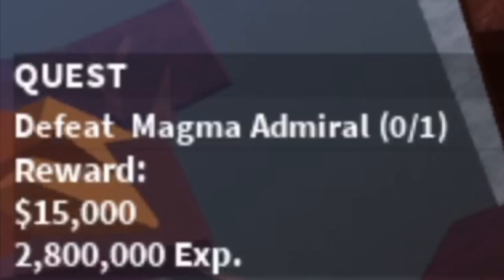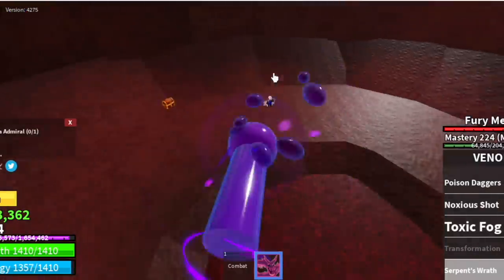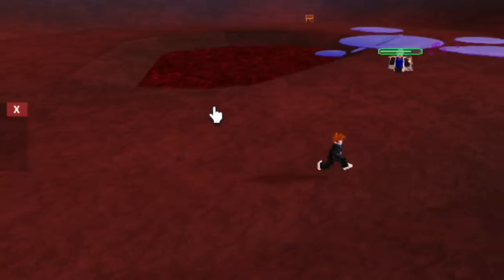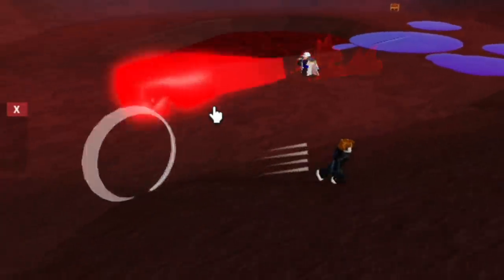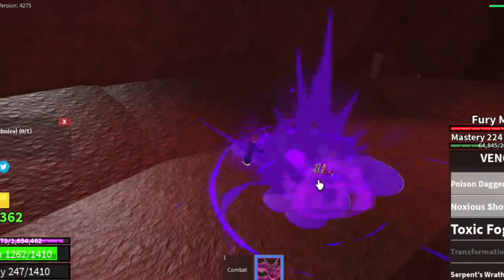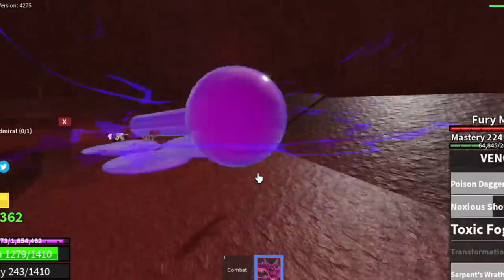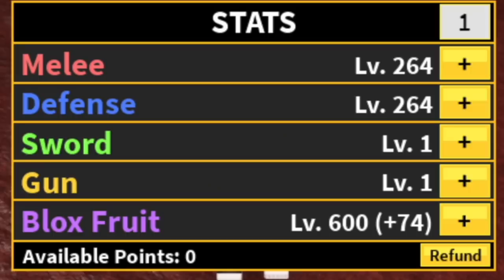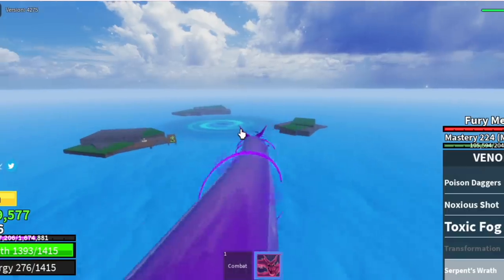Always defeat the Magma Admiral if you have a chance — he gives lots of experience. One on one is easy: just dodge sideways, it's very easy to dodge. The goal on this island is to reach level 375. Stat check before we leave: 264 on melee and defense, 600 Blox Fruits.